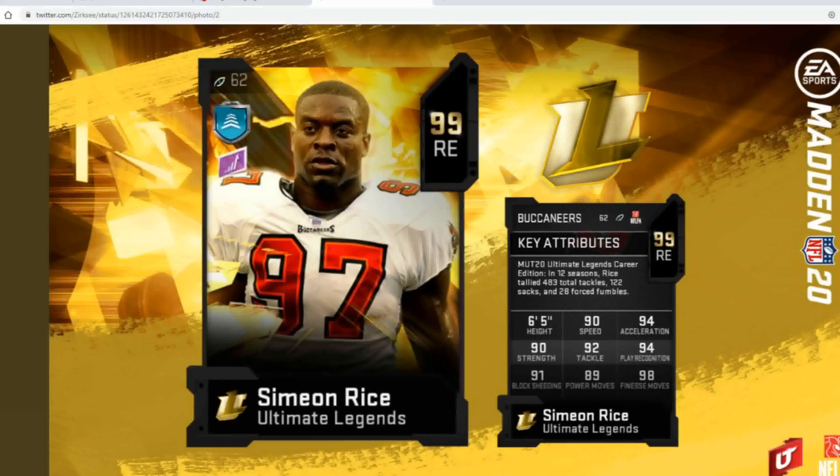The final Ultimate Legend coming tomorrow is Simeon Rice for the Buccaneers. He did have a themed diamond in the second batch, so he's getting an upgrade here. He's got 90 speed — great on an end — 94 acceleration, 90 strength, 92 tackle, 94 play recognition, 91 block shedding, 89 power move, and 98 finesse move, so he's definitely a pass rusher. He's an edge rusher like a TJ Watt or Von Miller because of that great finesse move and decent power move. He's not going to be amazing in the run but decent at strength and block shedding. Really good speed and height — he'll be great off the edge in a TJ Watt, Von Miller, or Cleo Mack, Lawrence Taylor role for sure.